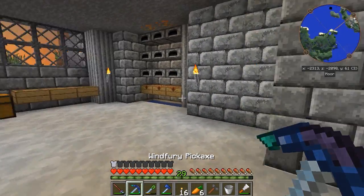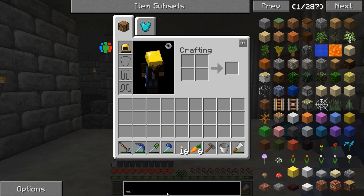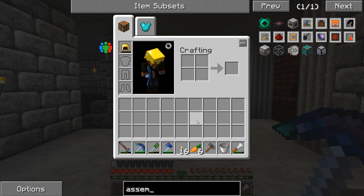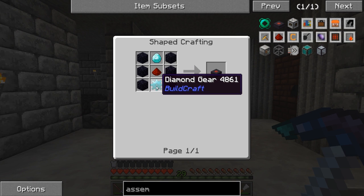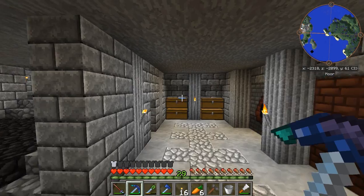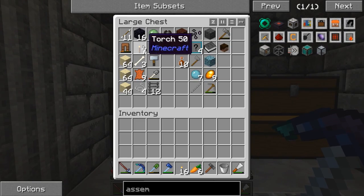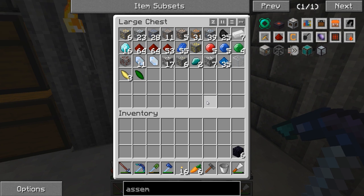A few things we need — first off, circuits, mainly from our BuildCraft assembly table. We need to craft one up, which consists of a diamond gear, redstone, diamond, and some obsidian. I've already pre-mined some obsidian and we need about five diamonds for this.